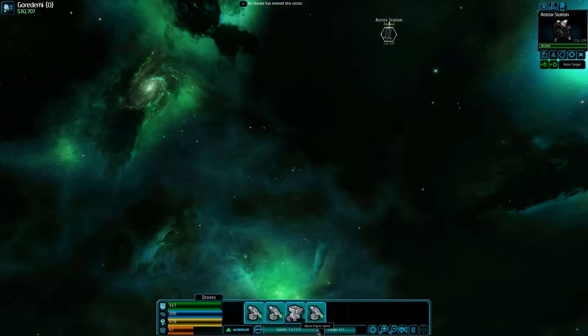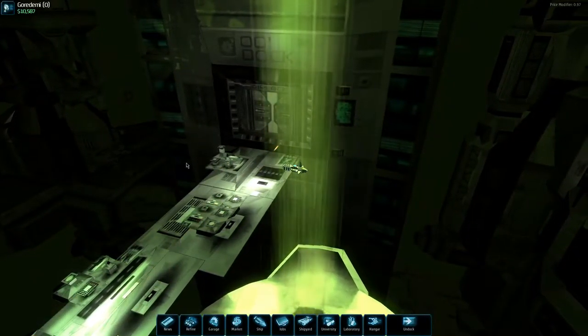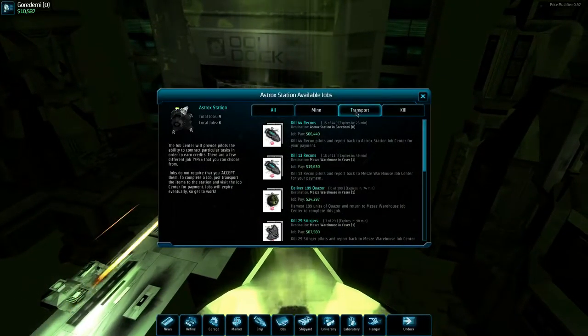If I slow down the ship it would use considerably less fuel, but you pretty much always have it burning at max capacity so you might as well make it move as fast as possible. I think fuel consumption goes down at slower speeds but it almost seems like the same amount. So now we go to jobs — transport, complete! Bam — 85,000.